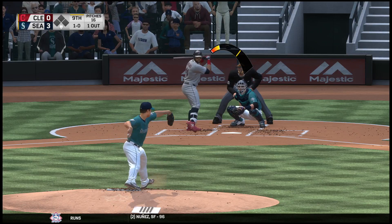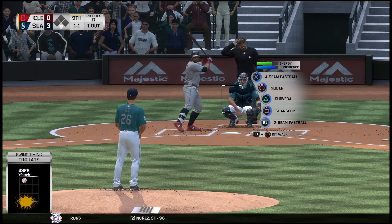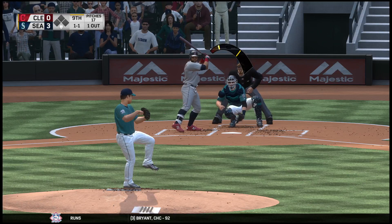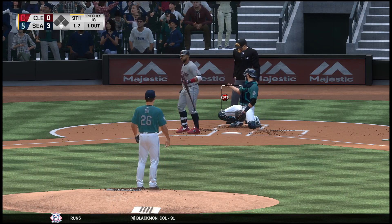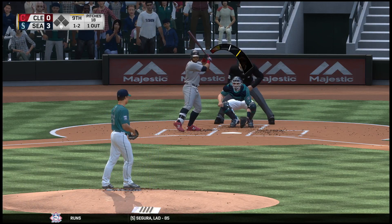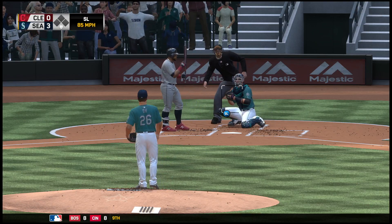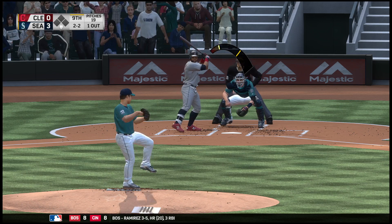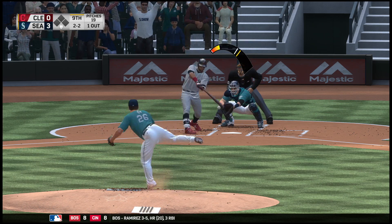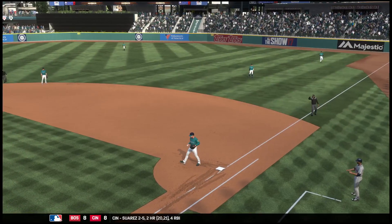He's worked a few days in a row, so the skipper wanted to avoid using him if possible — they'll look to close this thing out without him. Pretty well hit deep down the line in right, but that's back into the seats, foul. The slider stayed low for a ball. Into the windup, here comes the 2-2 pitch — ripped on the ground to first, and they're down to their final out.